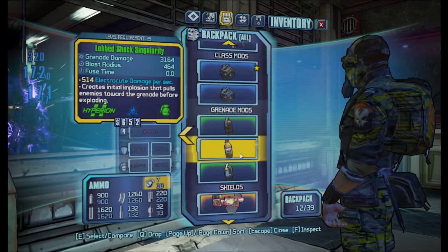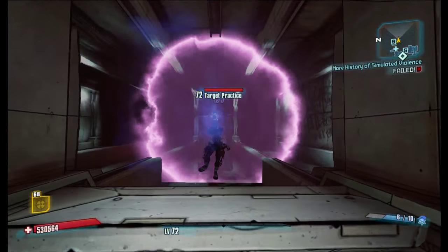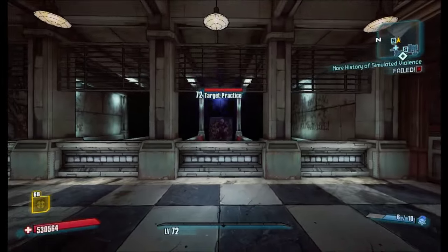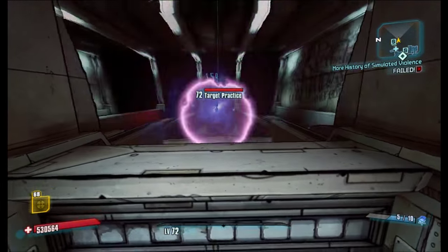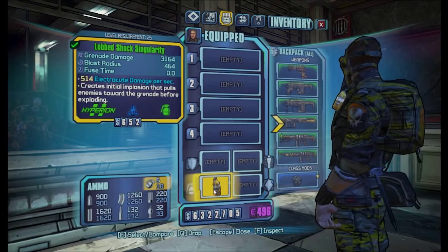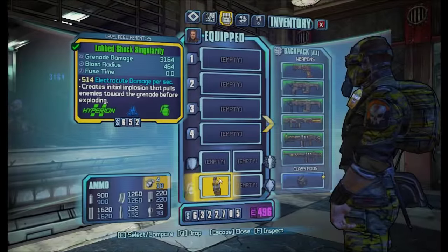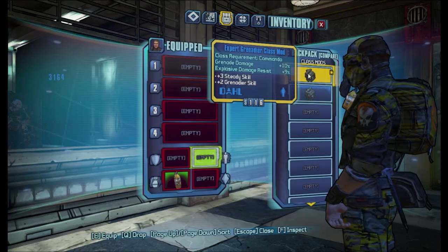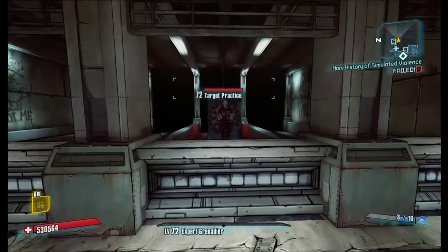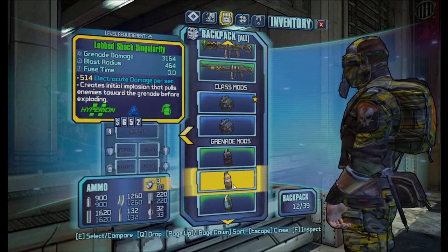Next is the singularity grenade. This is the singularity damage — it's just about 5% of the actual impact damage, which you can see here: 3,164, which it also says on the grenade card. That's your impact damage, and the singularity effect will roughly be 5% of that. If we equip a grenade-o-com, you will see that the singularity damage doesn't get increased, only the actual impact damage.